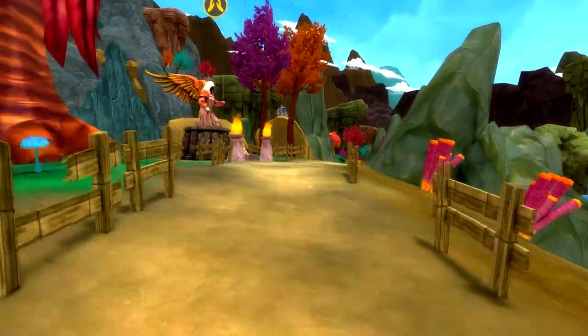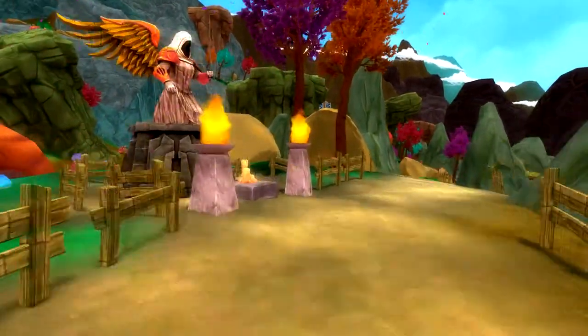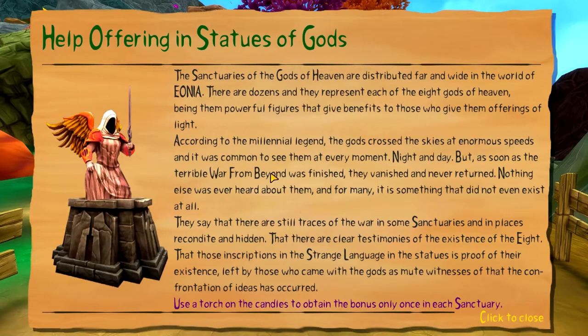Oh look at this - now you can go in! This is new: help offering in statues of gods. The sanctuaries of the gods of heaven are distributed far and wide in the world of Aonia. There are dozens and they represent each of the eight gods of heaven - powerful figures that give benefits to those who give them offerings of light.